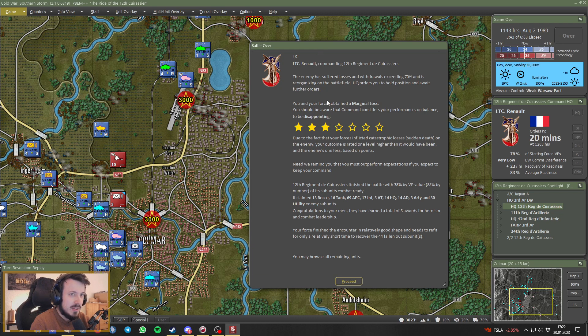I guess it sort of makes sense, although these victory conditions cannot fully account for the actual situation on the board. Colmar is essentially empty — there's a light artillery section, an anti-air section, scouts — and we are pushing in with two more battalions of mechanized infantry and a battalion of tanks coming down. We will obviously take these objectives no matter what. Even if the Warsaw Pact concentrates all artillery on that, they won't be able to hinder us from taking those objectives.